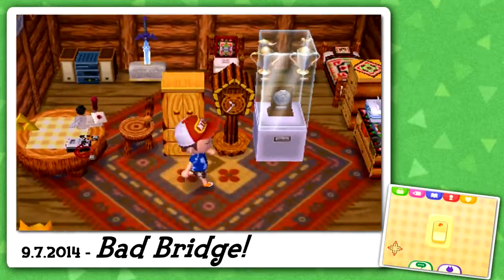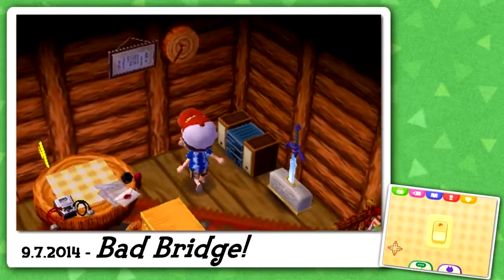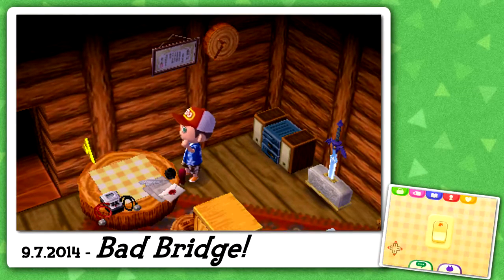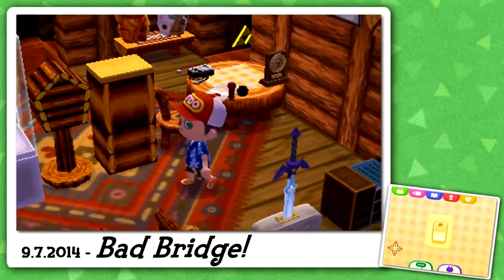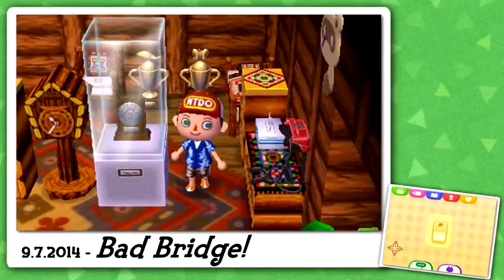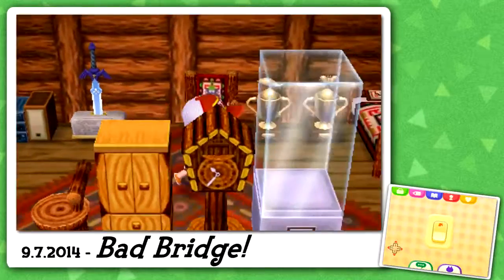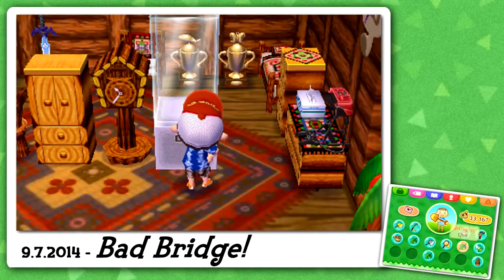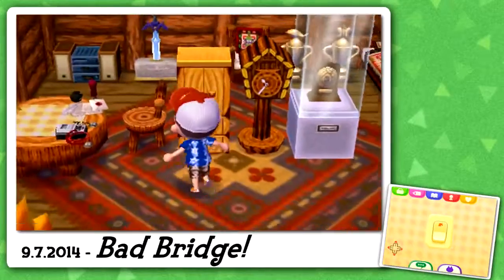The gold HHA plaque — I believe it goes on a table. I'm not sure because I remember having the silver one. I think that's the HHA ticket up there. Let's try putting it on here. Yeah, it goes on a table. This is the silver one — I put it in the cabinet. I'll take that one down and put the golden one in instead, because gold is better. Always believe in yourself — you're indestructible. So the golden one is in there now.